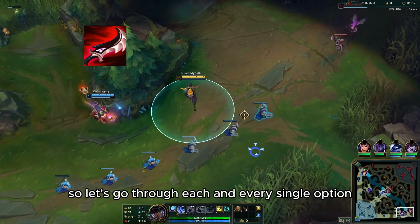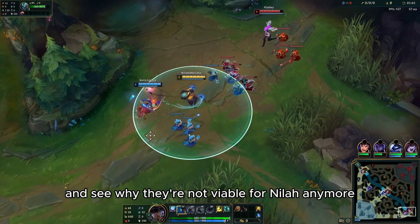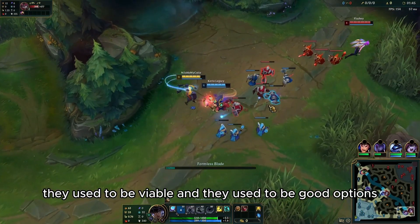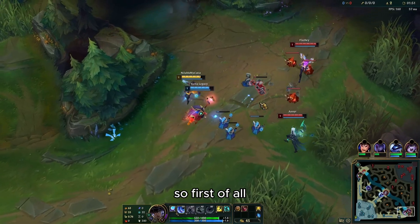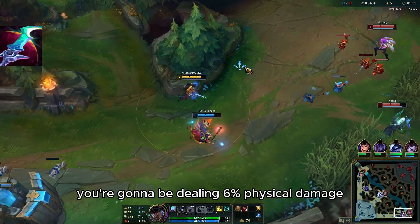Let's go through each and every single option and see why they're not viable for Nila anymore. Because beforehand they used to be viable and good options, but right now Navori is just so powerful that it just overwhelms the other items. So first of all, let's talk about Eclipse.